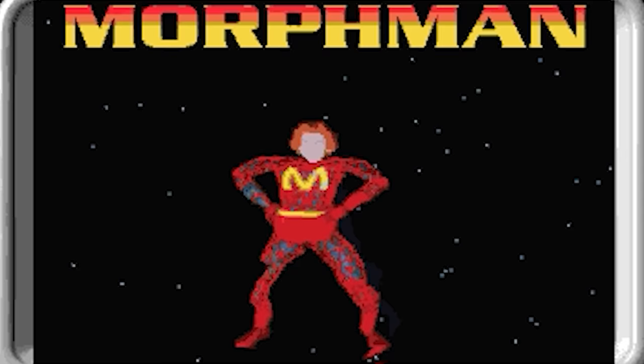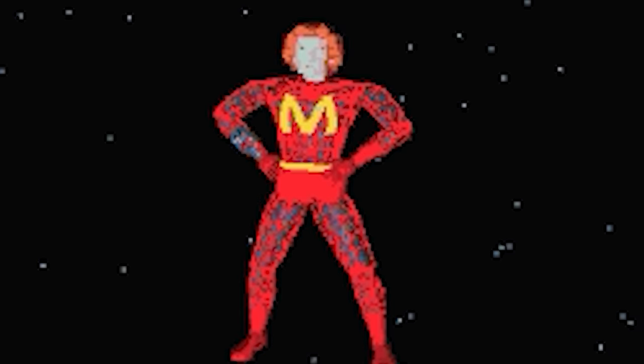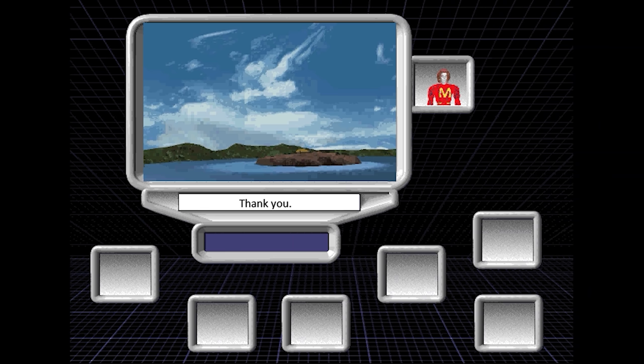What was he even talking about? What castle? Why did he turn into a jet? What is going on? Maybe Morphman will explain. Please take it away, Mr. Morph. Thank you!